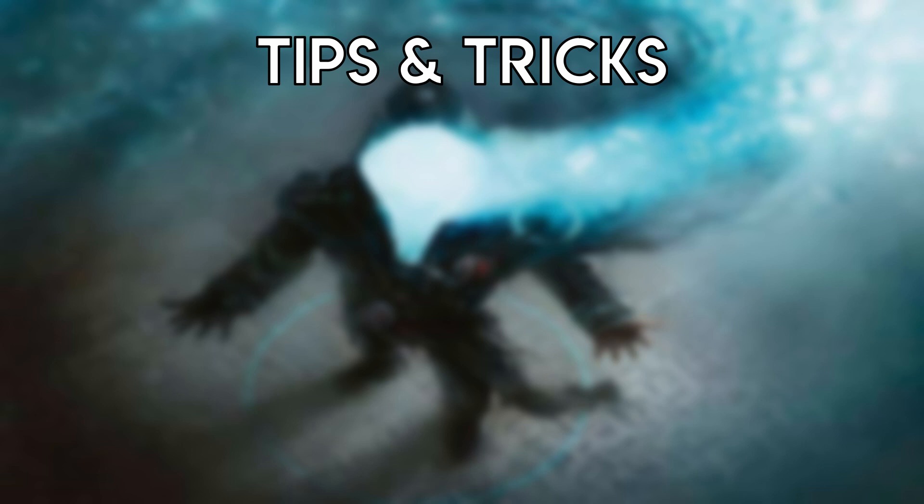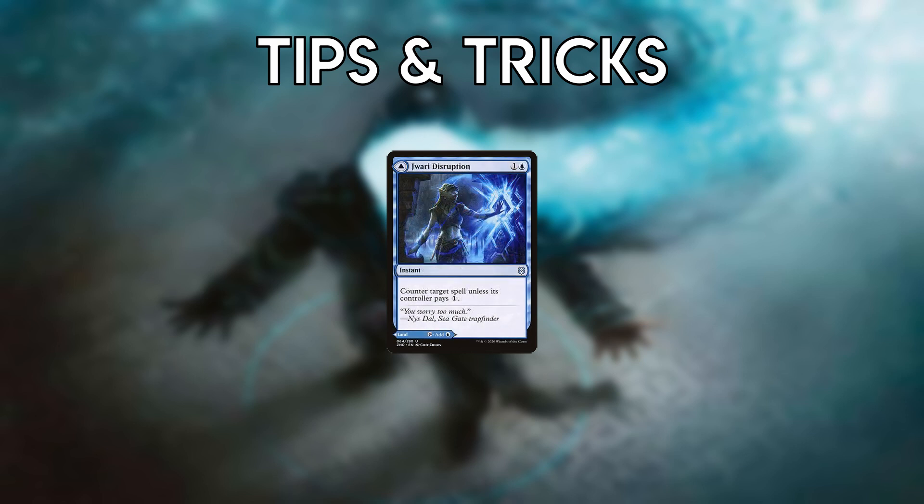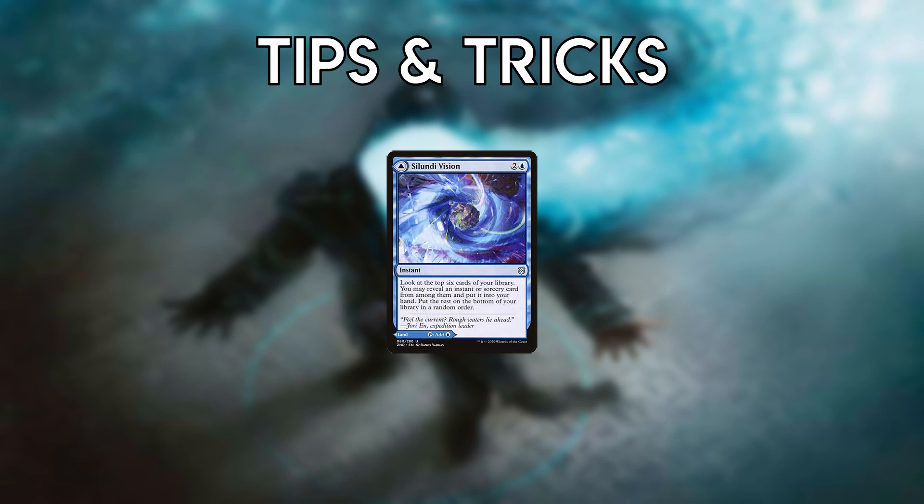Many of the modal double-faced lands aren't just for show and have relevant abilities. For example, Skyclave Cleric can block. Jwari Disruption is an overcosted Mana Tithe and can potentially snag your opponent's spells. Solandri's Vision digs for other spells, notably Selective Memory.